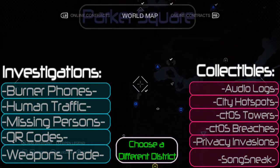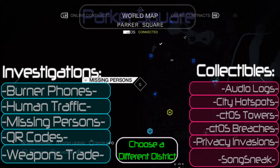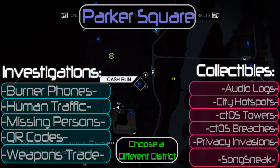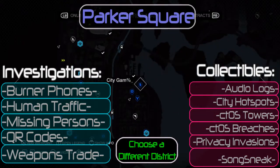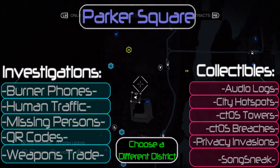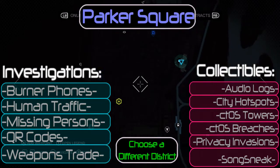But for the rest of you, you can use your mouse and click on each of these little words. I have it set out with investigations on one side and collectibles on the other. You can click on each of these and it will show you a playlist with all the videos from this particular district — in this case, Parker Square. If you click on them, it will only show you the videos of each particular mission from the Parker Square district.